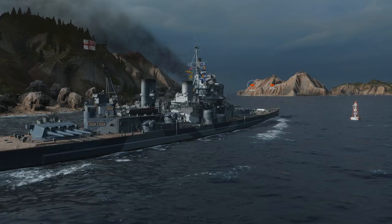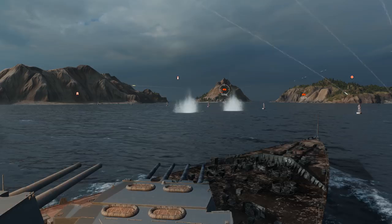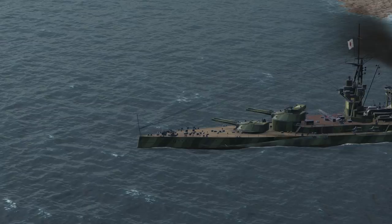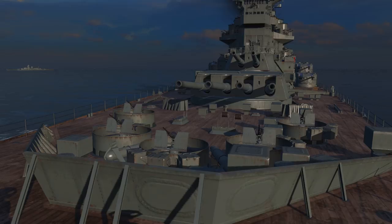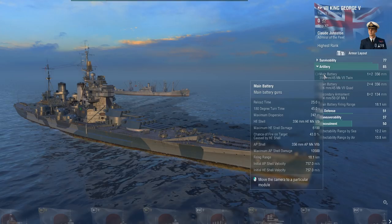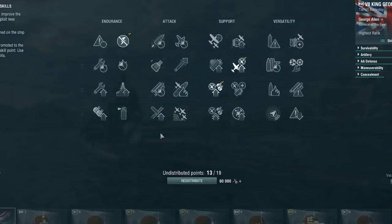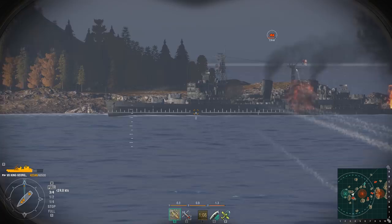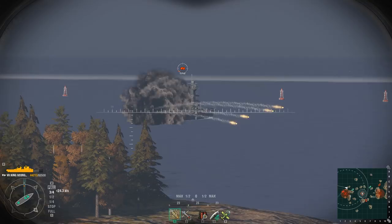Closer to the middle of the battle, when it becomes clear how enemy forces are distributed throughout the map, King George can start active actions on her own, capturing key areas and engaging single battleships and cruisers at medium range. The most important thing in such an engagement is to change shell type depending on the situation. If an armor-piercing shell is helpless, a high explosive one will always deal some damage. King George boasts superb British HE shells featuring increased damage and penetration capacity, which can be further improved with the Inertia Fuse perk — a costly but useful commander skill that allows the ship to penetrate the citadels of many cruisers by firing HE shells at their sides.